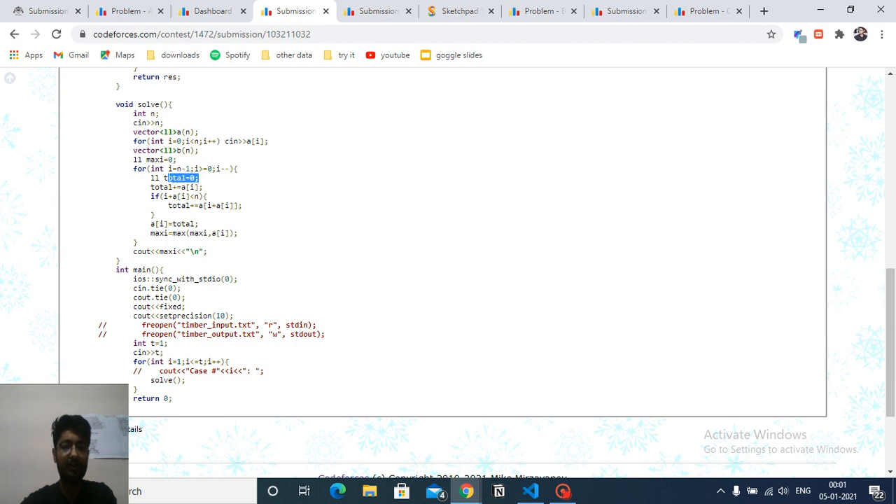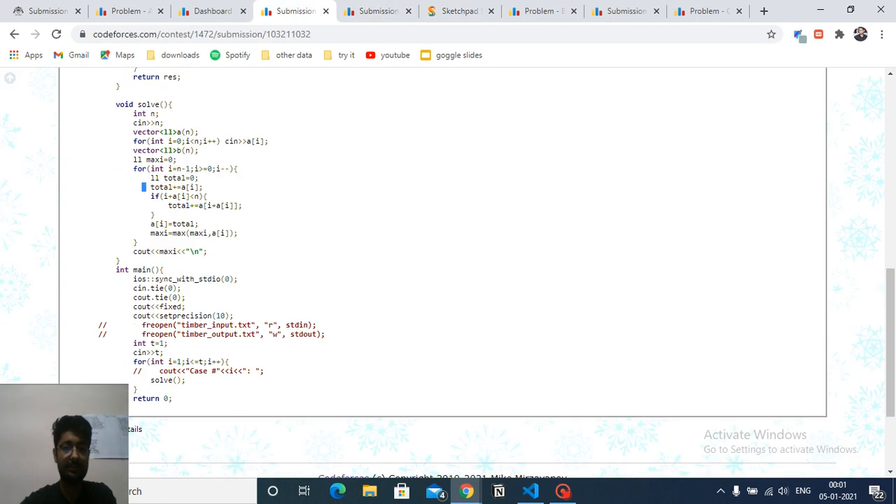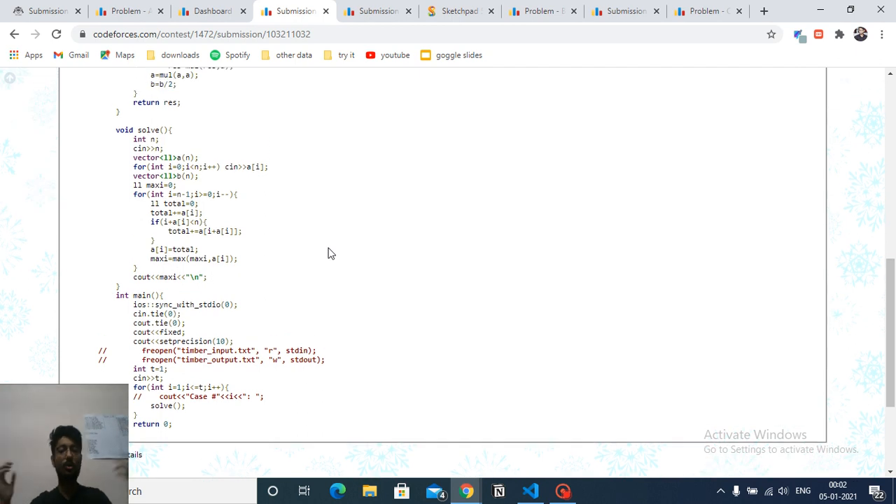Iterating from right to left, the total for the current point is a[i] — the jump size — plus, if the destination index i plus a[i] is inbound (less than N), the dp value stored at that index. This total is stored back into b[i], and we track the running maximum. Finally, return the maximum. All the codes will be in the description — check them out and try it on your own. Keep coding, bye!